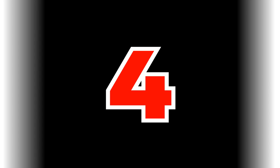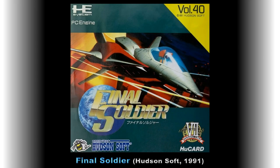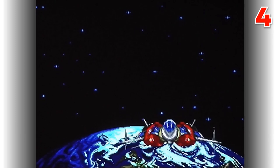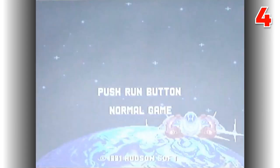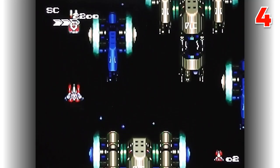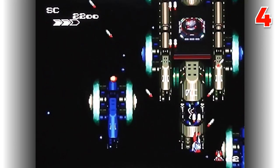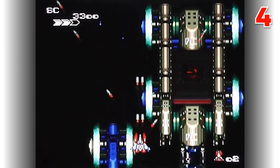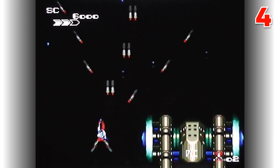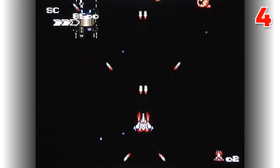In fourth place is Final Soldier, a Hudson Soft game from 1991. This is a vertically scrolling shooter and the second installment of the Star Soldier series for the PC Engine. Earth is under attack from hostile aliens and it's the player's duty to stop them. Unlike other games in the series, the player is given the opportunity to customise weaponry before heading into action. Four main weapons are available and you can switch between them by collecting coloured pods dropped by destroyed enemies, with collecting the same type again increasing the strength of the active weapon.